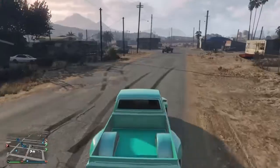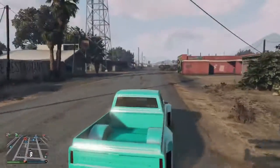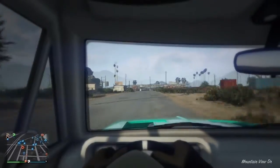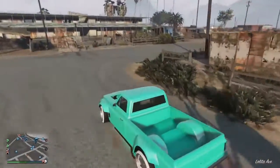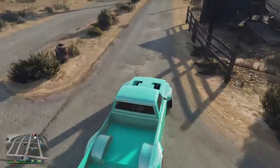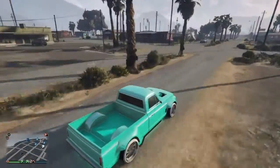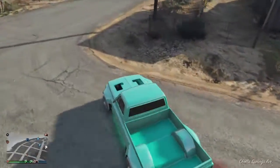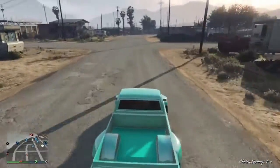At number one — this probably doesn't come as a surprise for a lot of you — it would be the Drift Yosemite. Because of the fact that it's really good at drifting, and as a truck, it doesn't really affect how I ordered these, but it's pretty cool that a truck can drift like this and made it onto the list, even though it is meant for drifting.